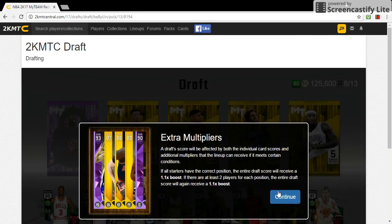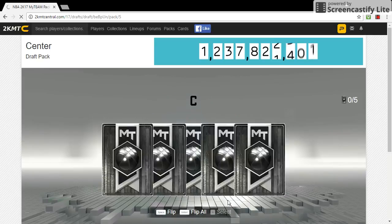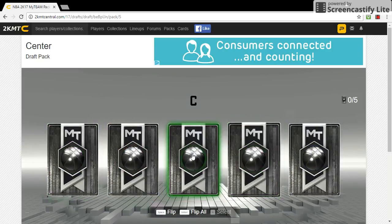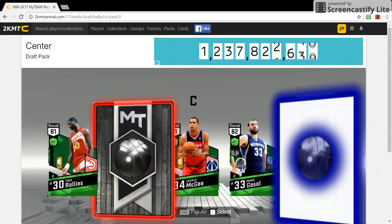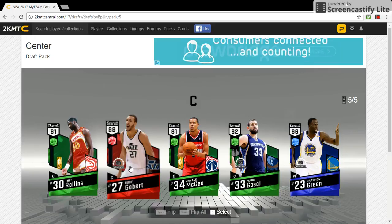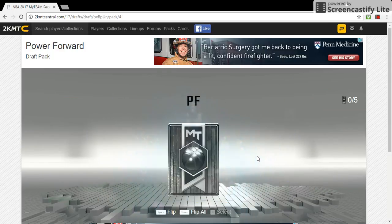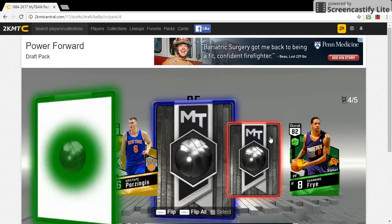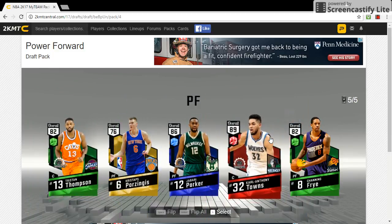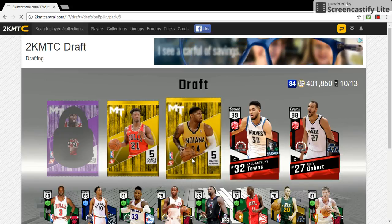So now we get into these packs. I'm gonna open them up one by one. We're gonna go with the green, and then the sapphire ruby. This is like the center pack so I'm gonna take the center. We got a Nowitzki pack. Ruby time - another center, I'm gonna take the center because I can always put one of these up here if I need it and adjust who's playing where.